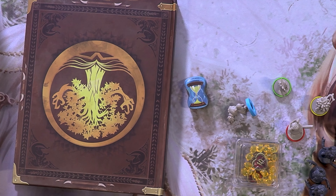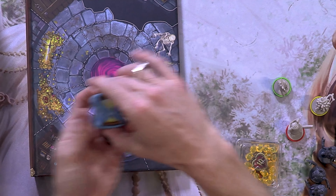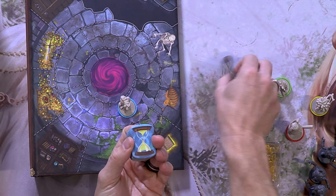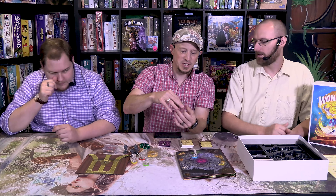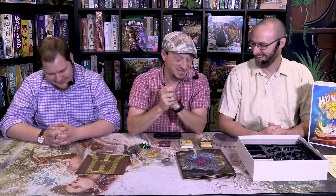When you die in the game, you don't actually die — you're just knocked down for a turn. There's a stack of hourglasses, and you flip one over for every person whose turn passes. Then you stand back up. There are ten hourglasses, and you can modify difficulty by shortening the stack. Once you run out, you've lost as a group. No player elimination — just everyone loses together.